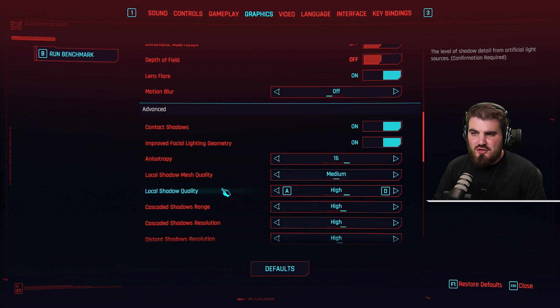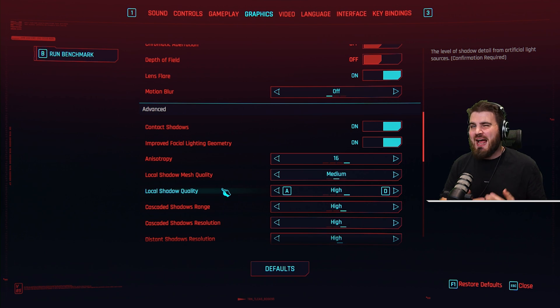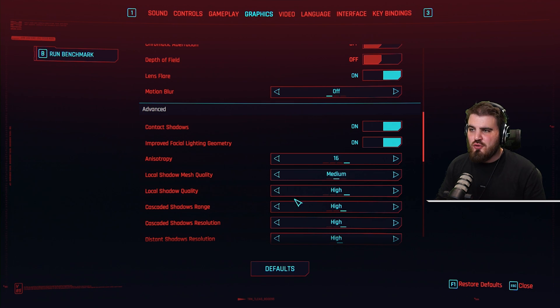Then we've got local shadow quality, which most people can essentially call the shadow setting. It determines how blurry or sharp the shadows are in the game as a whole. You've got high, medium, low, or off.